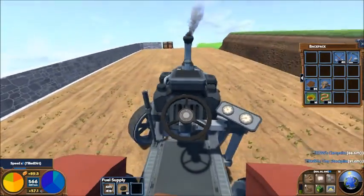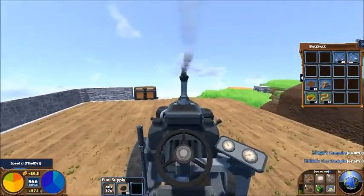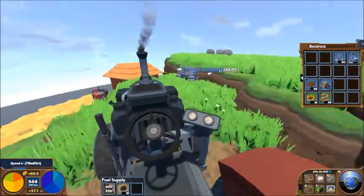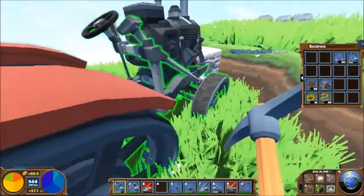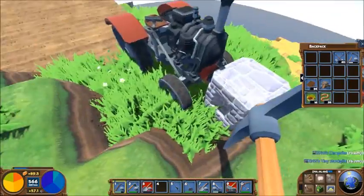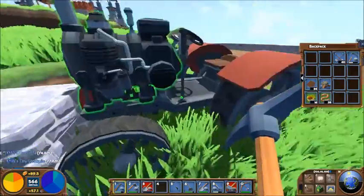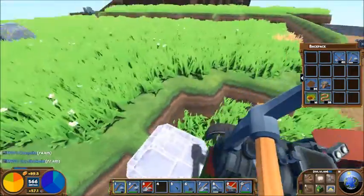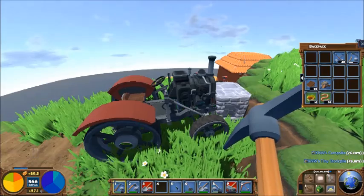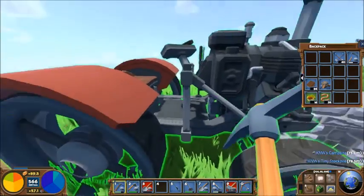It drives just like the steam truck, so WASD. That's got the exhaust pipe right smack there in the middle. The only thing I could possibly say about the model is that given the style, it ought to have one of those great big flywheels off the side. If you've seen old-timey tractors, they've got a great big extra flywheel somewhere here on the side.